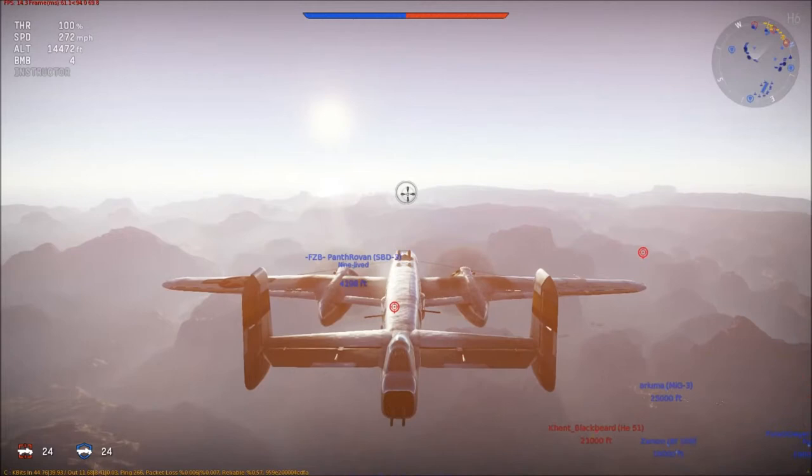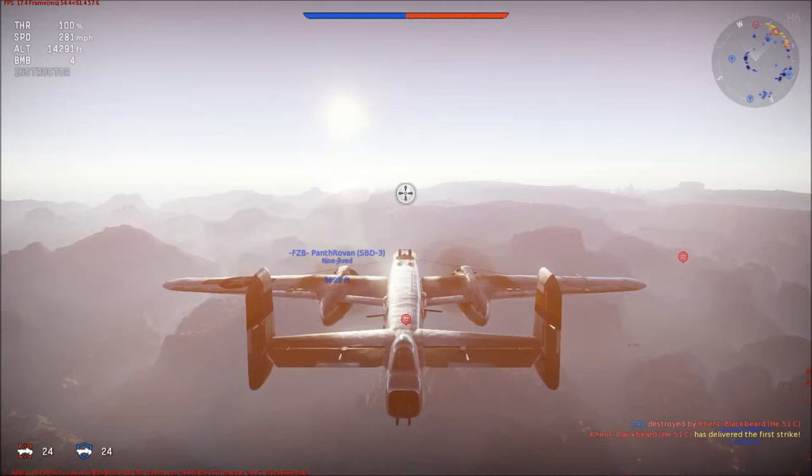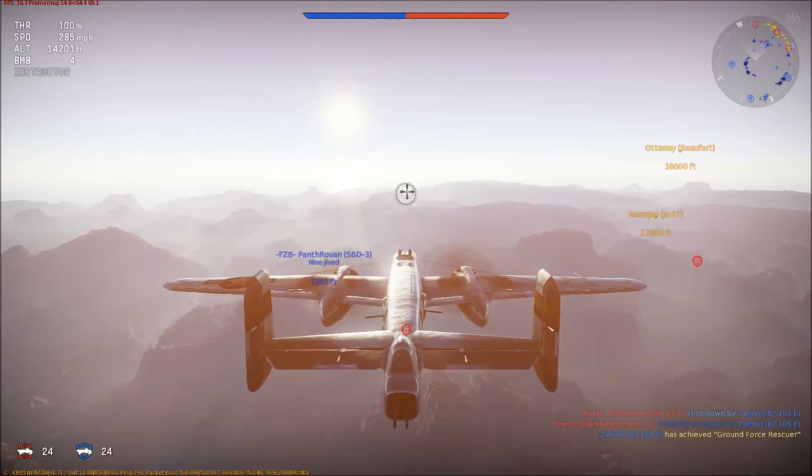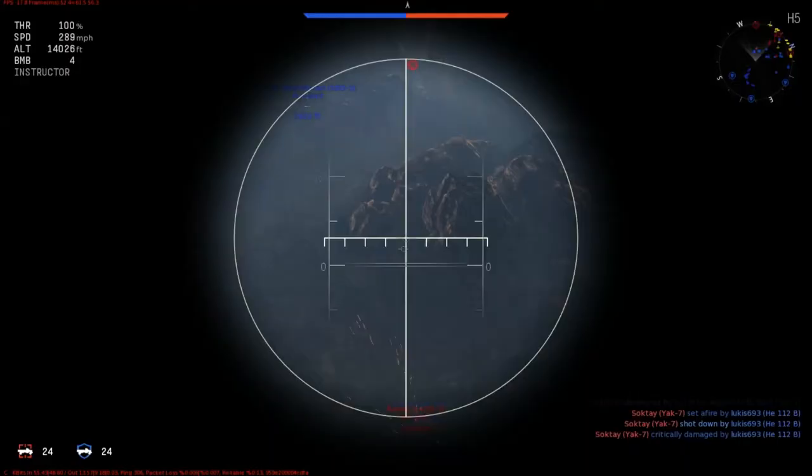When you bomb out these bases and eventually the airfield, a large section of the bar drops once you completely destroy it. Destroying ground targets takes a small portion of the bar away each. You also get a little portion of the bar down for each fighter kill. So we're going to go into our bomb site here.